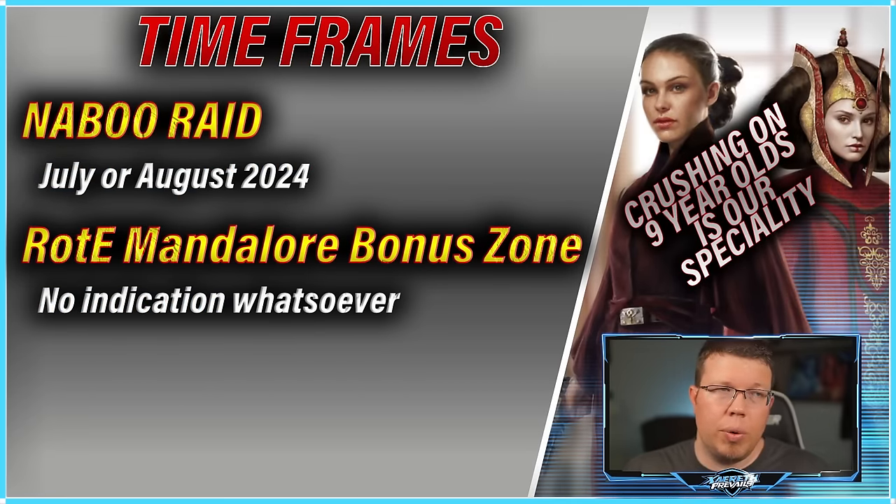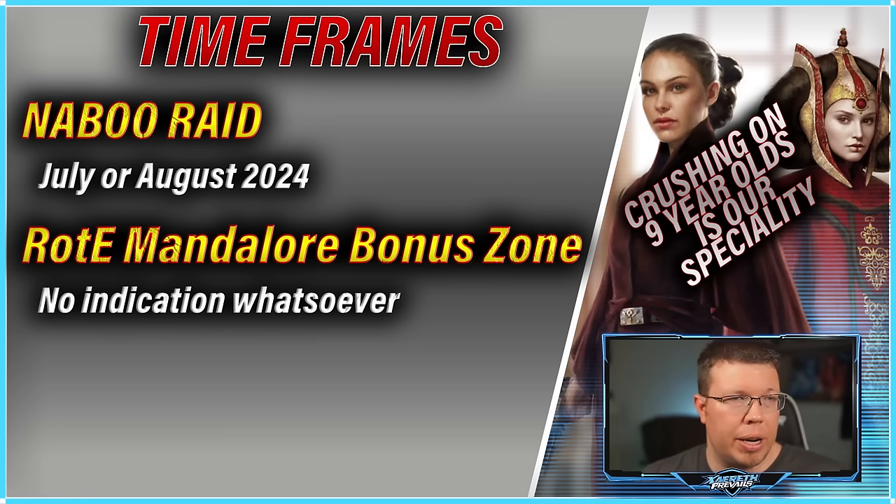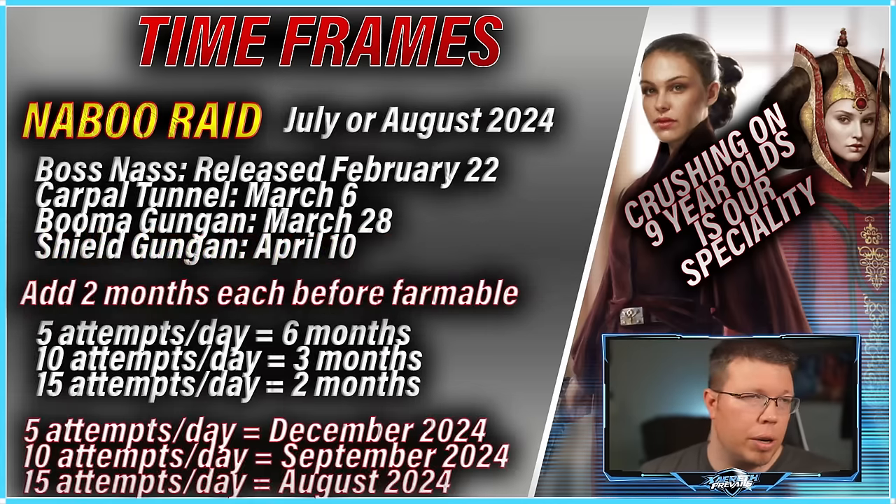Queen Amidala will have solid raid utility. The Gungans are going to be kind of like the Galactic Legend level team — like the Jabba team from the Crate Raid or the Leia team for the Endor Raid. But then Queen Amidala is probably going to have a lot of solid functionality as well. The Naboo Raid is going to start somewhere in July or August based on their cadence — every eight to nine months they swap it out. They haven't said anything about when the bonus node is coming.